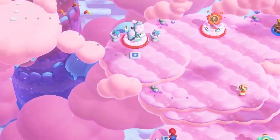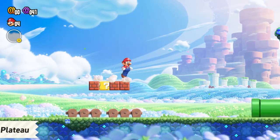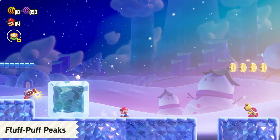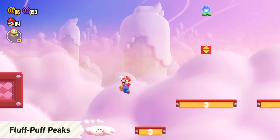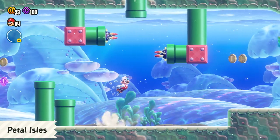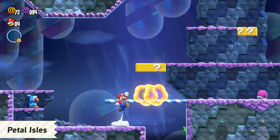This is the Flower Kingdom. It's made up of seven distinct areas to explore. Your adventure begins in Pipe Rock Plateau. A world of ice and clouds awaits in Fluff Puff Peaks. And at the heart of the Flower Kingdom are the Petal Isles, plus more areas to explore.